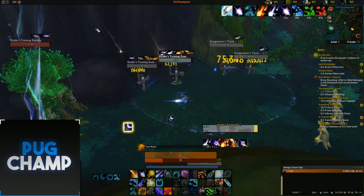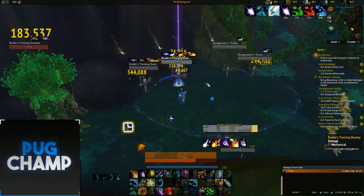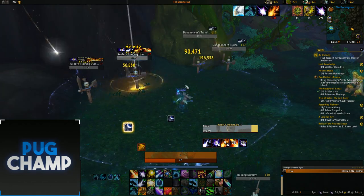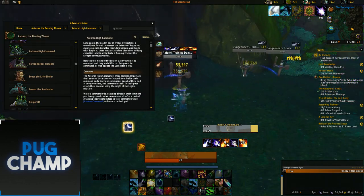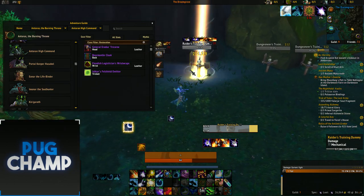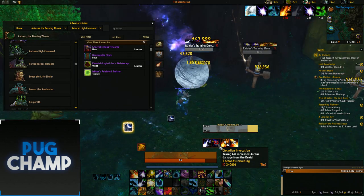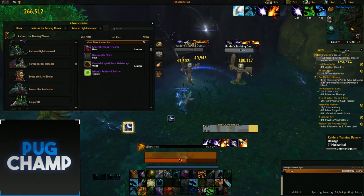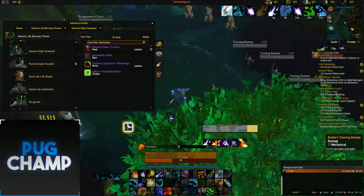On a mythic fight like Antoran High Command there are bat-switch spawns that come in packs of 2 — you want to be ready to switch onto them as soon as they're up. If you Moonfire one, the other gets Moonfired too, and you'll get Cissardian Invocation, which increases arcane damage taken, meaning your Starfall hits them a lot harder.